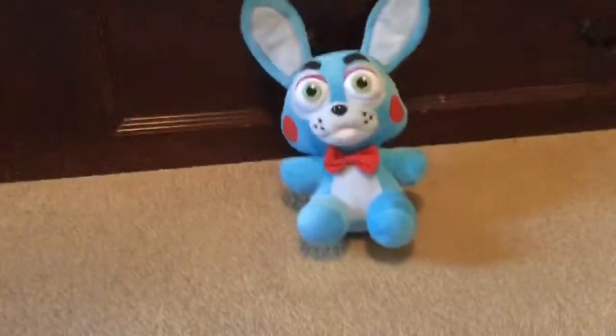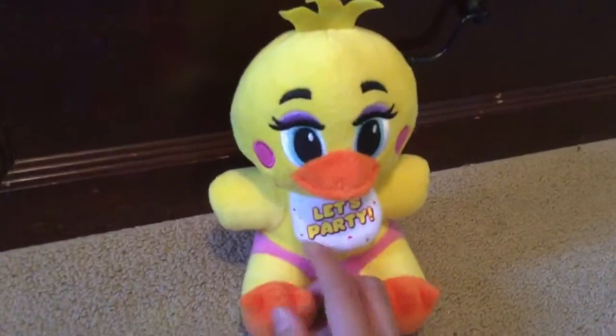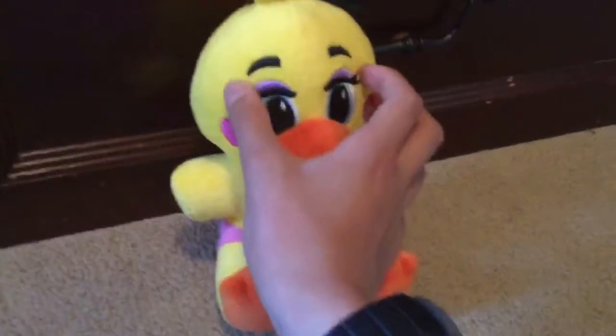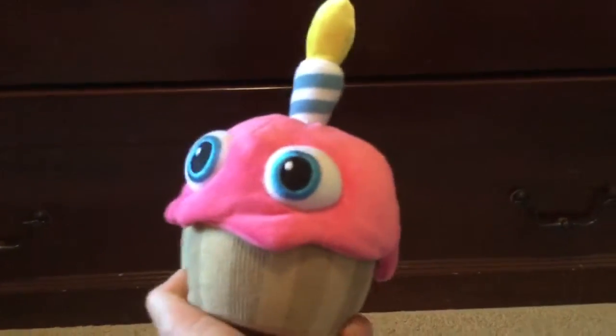Next, we have the Hot Topic exclusive, Toy Bonnie. He's light blue like Bonnie, and he has a red bow tie and red cheeks. And the next one is Toy Chica. Instead, she says 'let's party.' She has three pegs, and she has pink cheeks, and her eyes are different — she has eyelashes and hair. Next, we have the Puppet, or the Marionette. He has red cheeks and a mask, and there's nothing behind his face. Next, we have the Cupcake — this is Toy Cupcake. He has blue pupils; the original has orange.